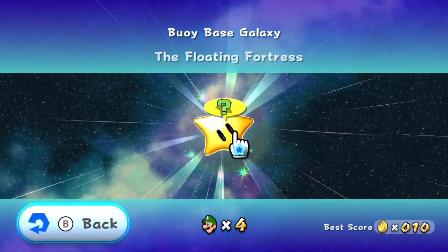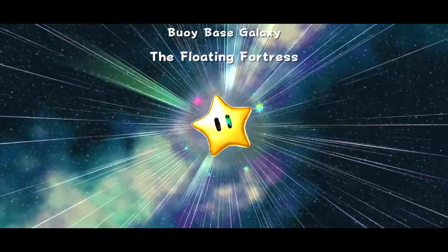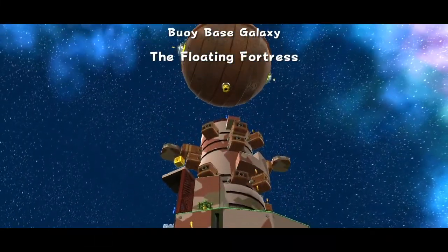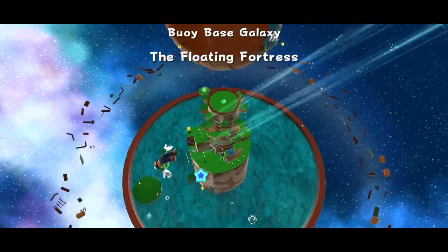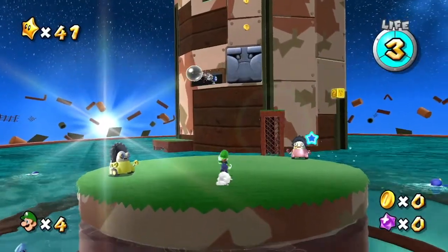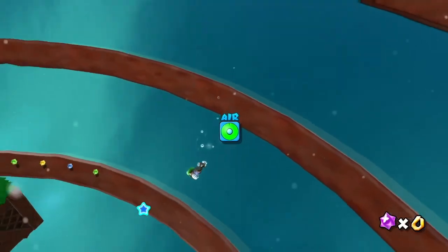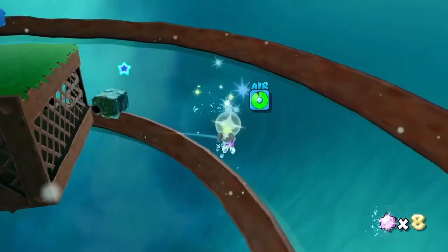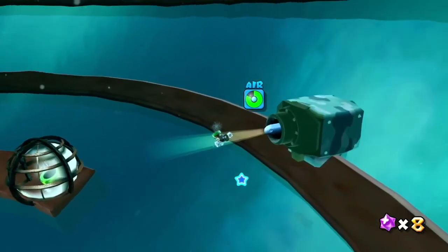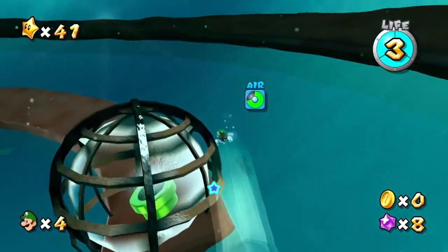We need to return to the Floating Fortress. Like before, we need to dive underwater to start things out. This time we're actually not going to raise the tower. Instead, we need to swim over to this Torpedo Ted Launcher, but we need to lure the enemy over to this cage with this Warp Pipe.